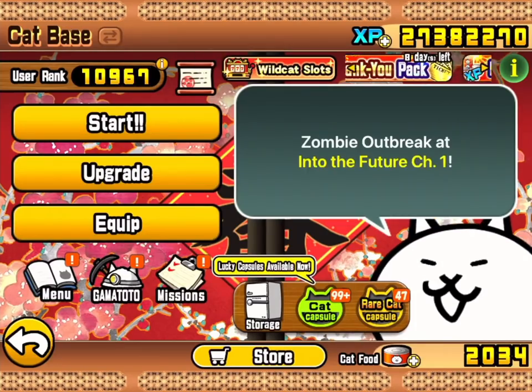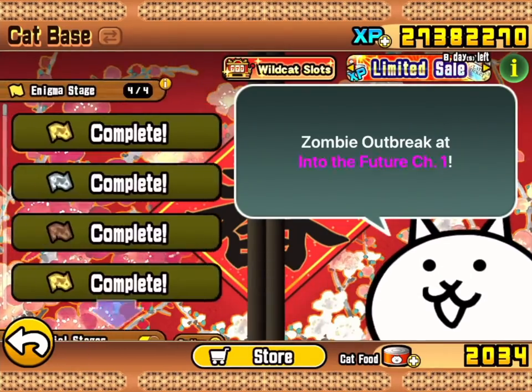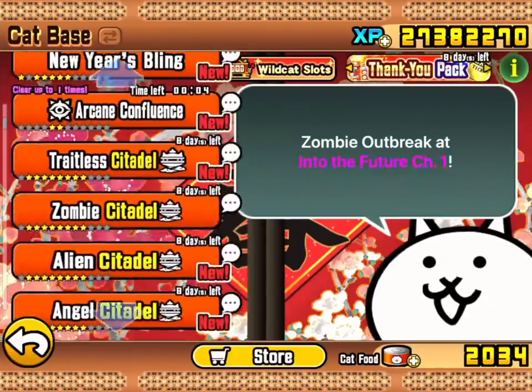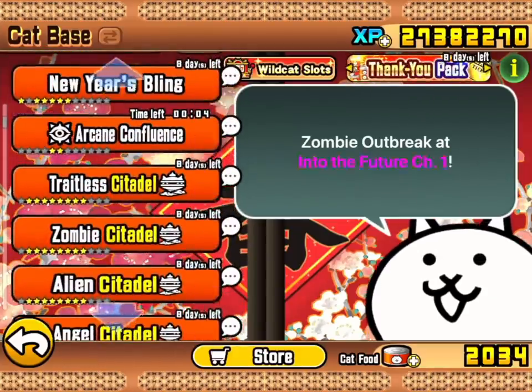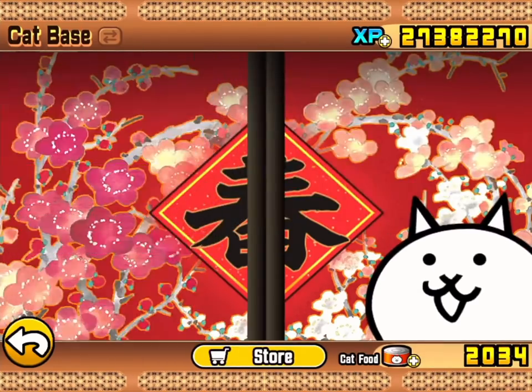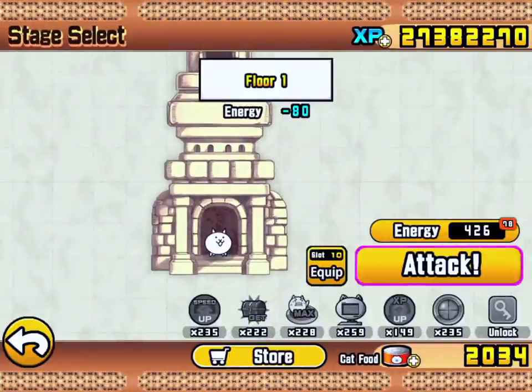Welcome everyone to another citadel! There's loads of them — so many of them, it's mad, we can't even keep up with them! Let's choose one. Today, I would like to choose the Traitless Citadel, because Traitless enemies are always a little bit funky and interesting and difficult and challenging. I want to see how they appear and in what form in this tower, and whether we can have any more success here than we did on the zombie one.